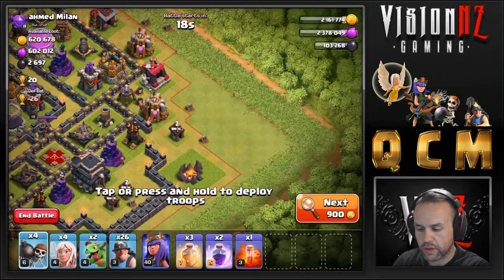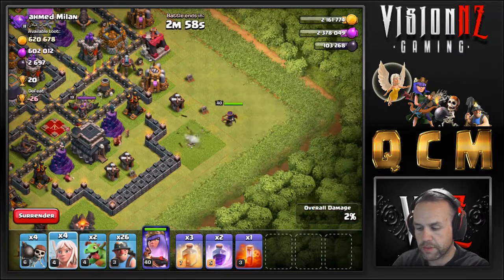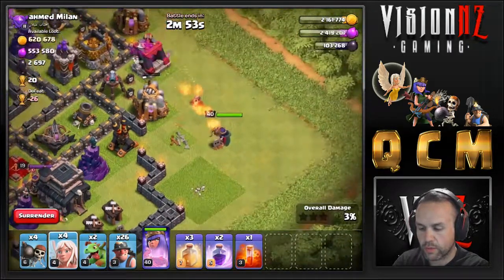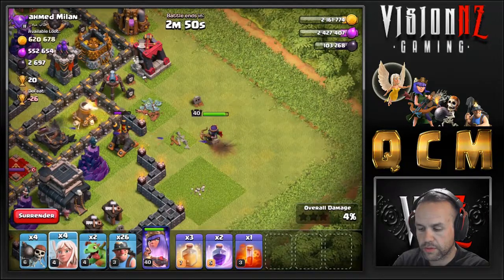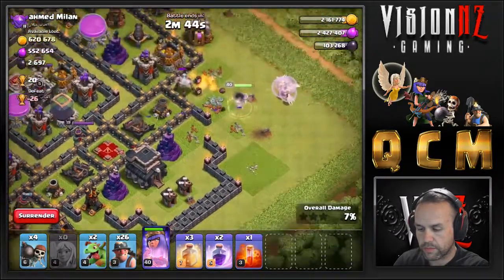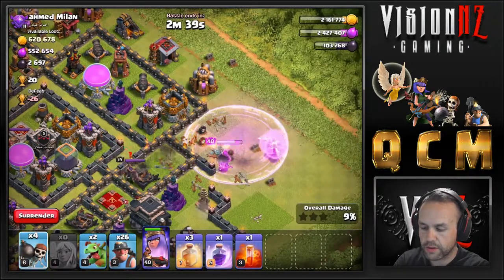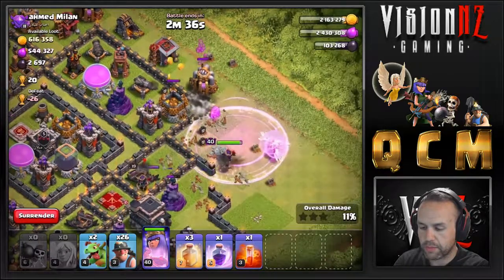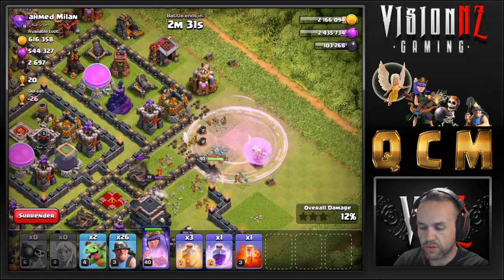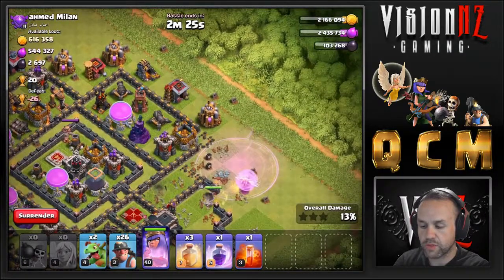Not a lot of point defense on the Queen if she goes here, so we are going to put that in. Hopefully pick up the air defense before she gets targeted by anything major. There it is — heaps of value on there. Rage comes down. We're going to open up that far compartment and this one here. She's going to step up and get the enemy Queen, which is good for us. Doesn't bother the miners too much — that's one thing you don't have to worry about too much.